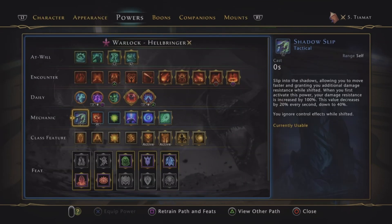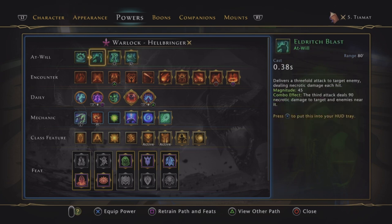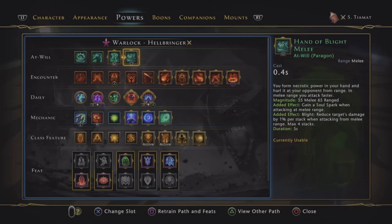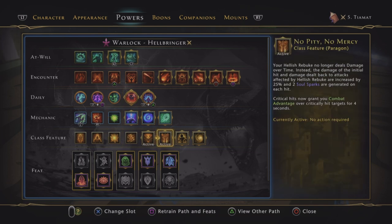Powers-wise, same standard setup for a Warlock. I was actually having a little play with Hand of Blight before I started recording this video, but I think I'd still take Hellish Rebuke over it. Hellish Rebuke in combination with No Pity No Mercy — with the animation cancelling you can get this full set of SoulSparks back in about 3 seconds, which means you can have a consistent animation cancel, Soul Scorch, boom boom boom, keep reducing your recharge speed.